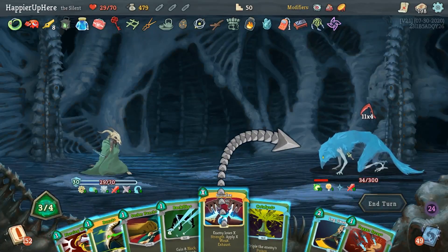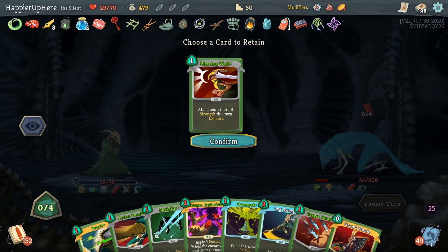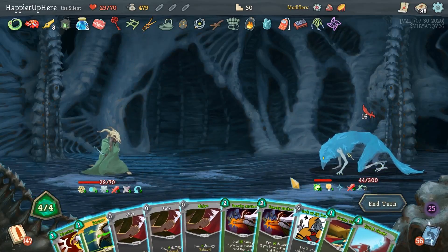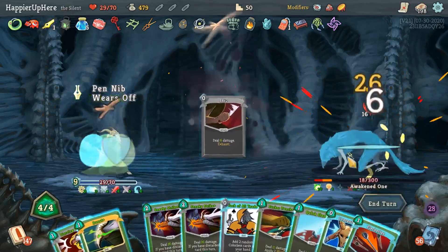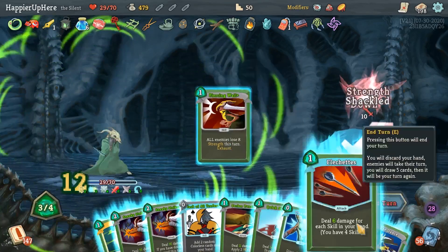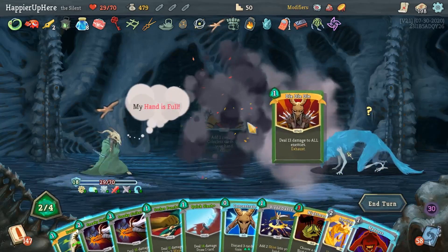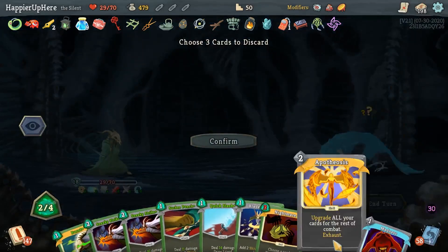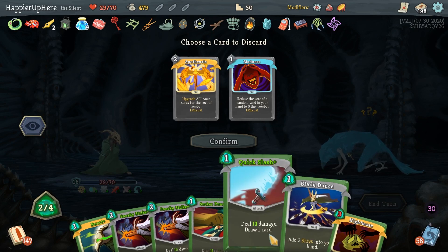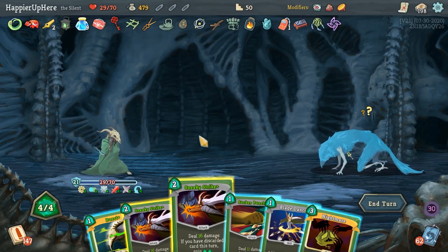Let me just do a Malaise - 8 times 4 is 32, that should be enough. For next turn I have to keep the Piercing Whale and Burst. Sixteen - not discarding anything, let's play these Shivs, then Flesh Shreds. Let me do Piercing Whale now, then Flesh Shreds. Anything I want for Nightmare for next turn? Apotheosis is pretty useless. Let me get rid of these two. I must have gotten the Concentrate from a Dead Branch. I can't play any of the Sneaky Strikes. Let me Nightmare the Sucker Punch.